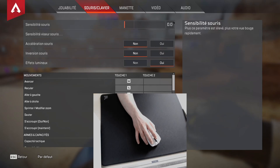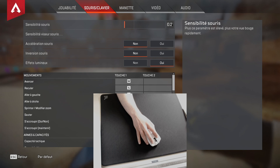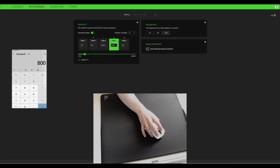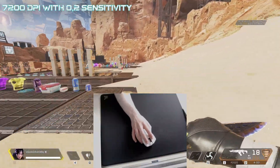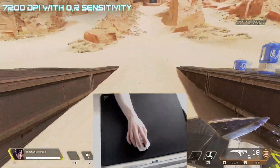Now let's see with 30,000 DPI. Here, like for CSGO and Valorant, I have to divide my in-game sensitivity by 37.5, which gives 0.048. Unfortunately, I can't set my in-game sensitivity lower than 0.2 in Apex. This means I can only increase my DPI by 9 times, so the highest DPI I can set on my mouse is 7200. So 0.2 in-game sensitivity with 7200 DPI — even with 7200 DPI, it's definitely smoother than before.